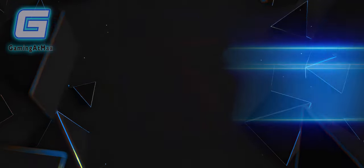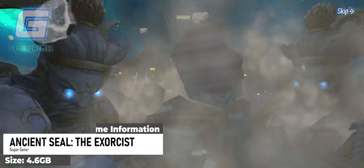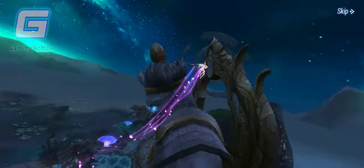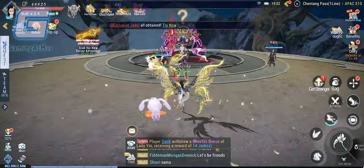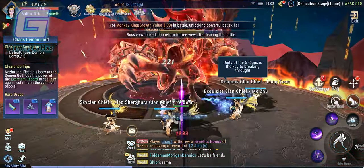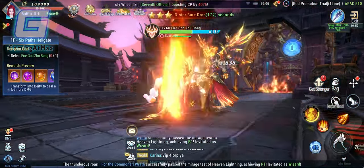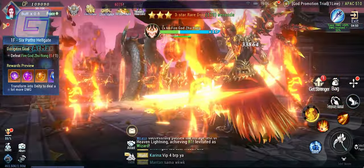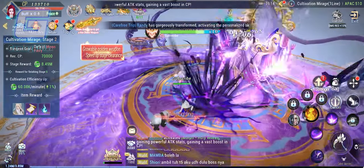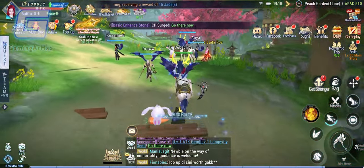Coming in at number 7, we have Ancient Seal: The Exorcist. Ancient Seal: The Exorcist is an MMORPG set in a mythical world shaped by the elemental forces of life and death, and light and darkness. In this ancient era of chaos, players are drawn into an epic battle between good and evil, ignited by the original fire. Though, I don't think there's something particularly different in this game from those wuxia MMORPGs you can only find on the Play Store — it's got better graphics, but doesn't seem to have much to offer. But if you're into MMORPGs and are looking for one, this might be worth a try.